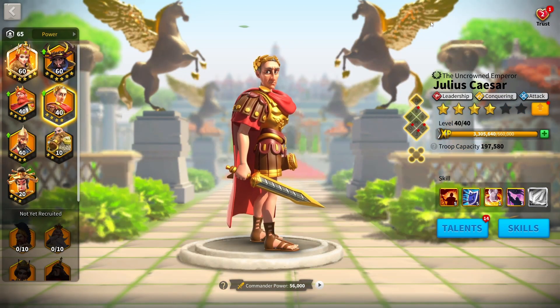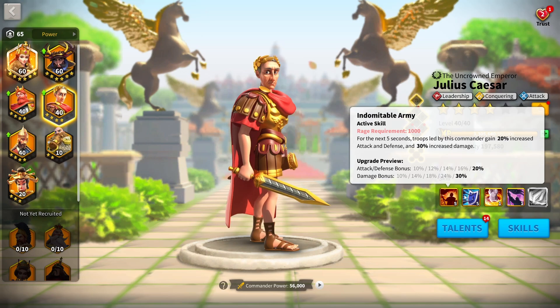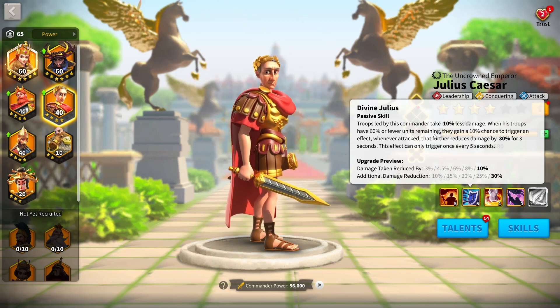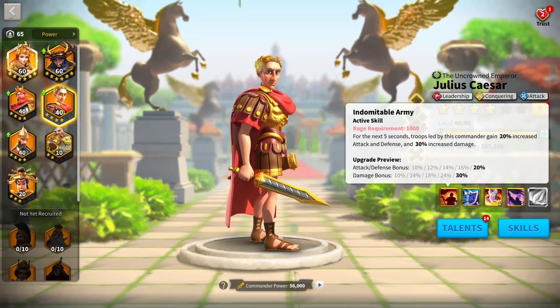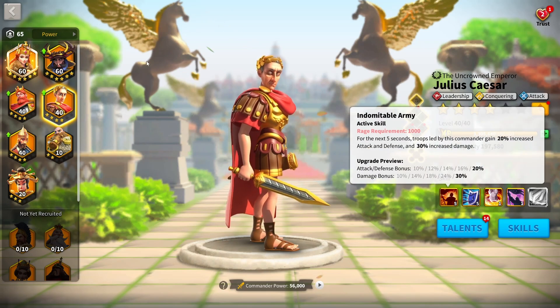Coming in at number 9, we've got Julius Caesar. Simply put, Julius Caesar gets most of his effectiveness from his first two skills — his active skill and his second skill, where he gets ridiculous amounts of all damage. He takes 10% less all damage on the open field, and whenever he has 60% or fewer units, there's a 10% chance to reduce all damage taken by 30% for three seconds. His active skill gives a 20% attack and defense bonus plus 30% increased all damage lasting five seconds — one of the longest-lasting active skill buffs in the game. The only thing he's really lacking is damage factor.